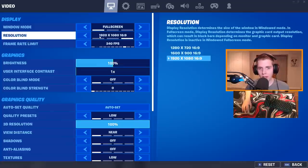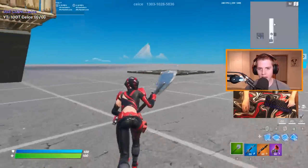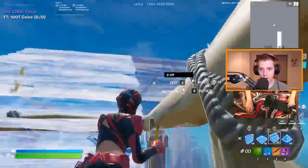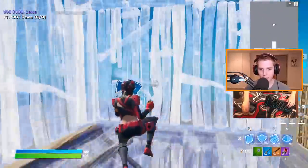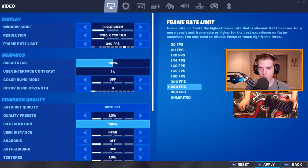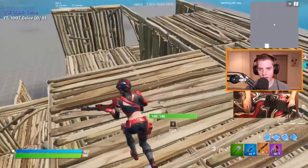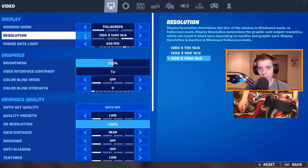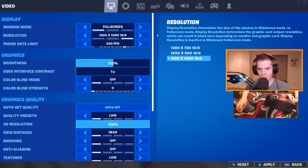For resolution, I play on native 1920x1080. If you don't get stable frames, I highly recommend 1600x900 — it's a little blurrier and builds look more pixelated, but the game feels snappier and frames are more consistent. Same goes for 1280x720, it's just going to look way worse. If you're not a content creator who needs the game to look nice, definitely play 1600x900 or 1280x720. Tons of pros play this res, including Bizzle and Stretch.